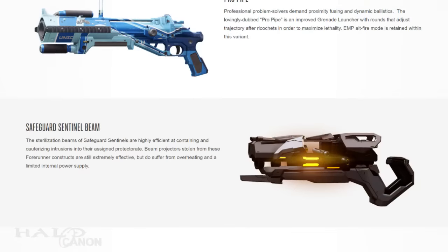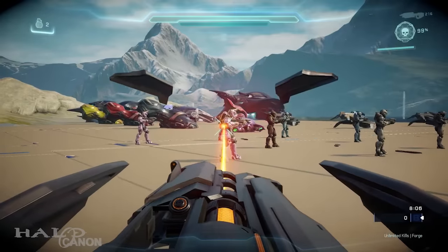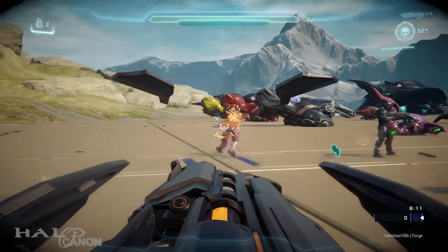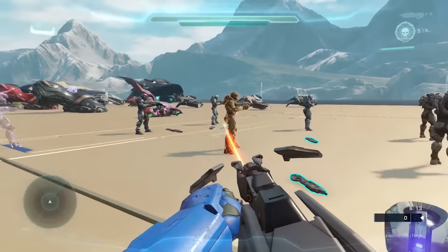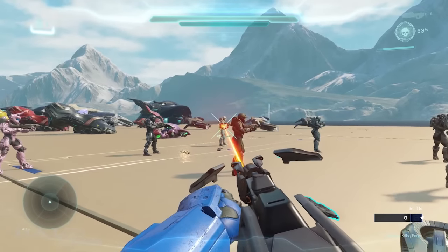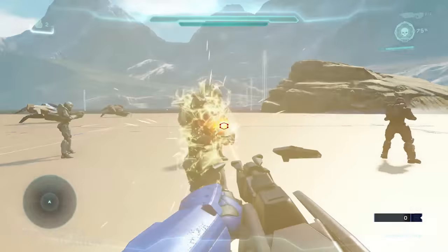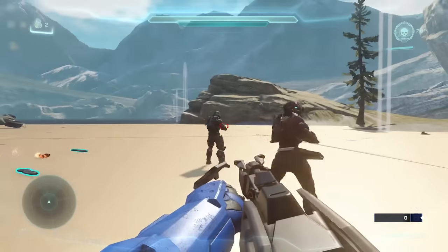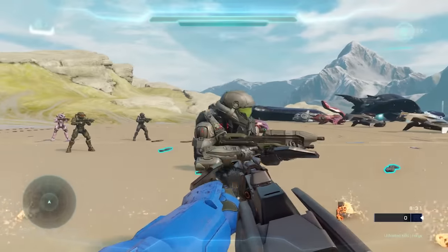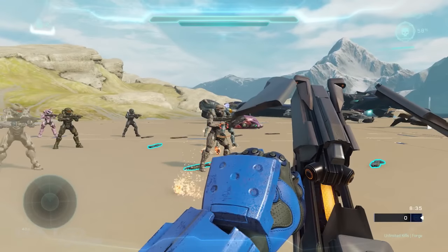And after that we have the Safeguard Sentinel Beam. The sterilization beams of Safeguard Sentinels are highly effective at containing and cauterizing intrusions into their assigned protectorate. Beam projectors stolen from these Forerunner constructs are still extremely effective, but do suffer from overheating and a limited internal power supply. Another weapon I had the pleasure of using during my visit to 343. It functions just like the classic Sentinel Beam, except it has a more 343-era Forerunner design with floating parts, smart scope, and it disintegrates enemies. Given this, I'm glad 343 decided to differentiate it from the Sentinel Beam we know, but it does make me wonder.